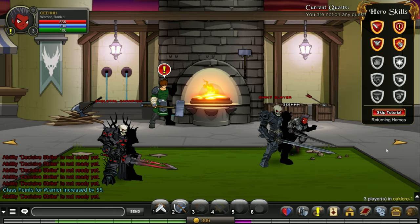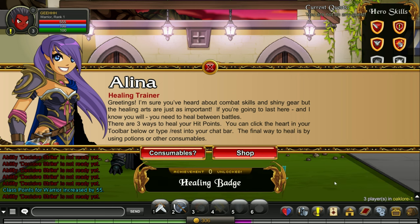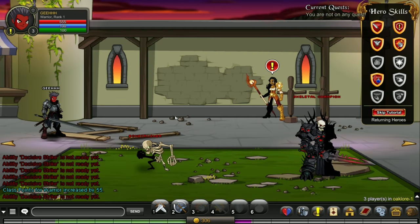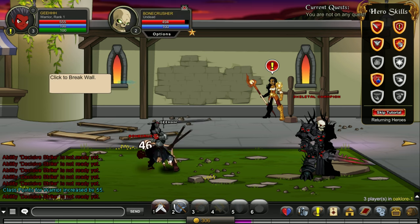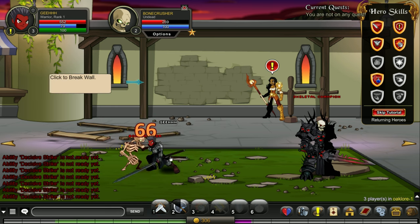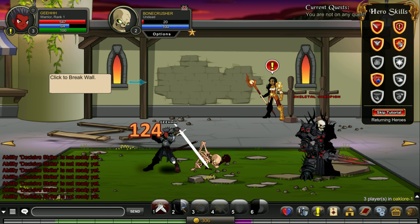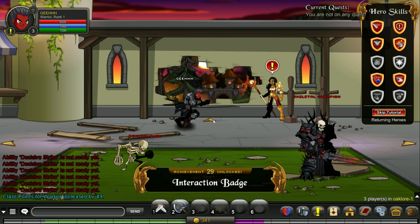Now I need to talk to Alina, the healing trainer. Click this — healing badge. Rest. This is how we heal — it's basically just sitting down. Let's move. Now I need to click the wall to break it. But I want to test my new sword — let's attack this boom crusher guy. It's tough. Give me money! And there he goes, dead. Talk to Siri, the interaction trainer. Clicking the wall.